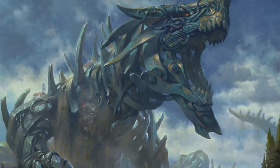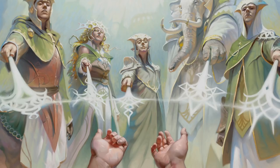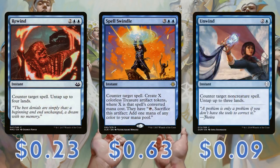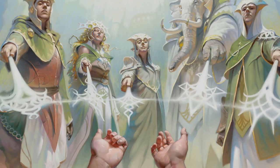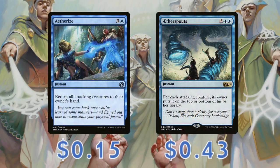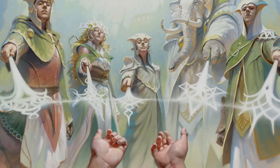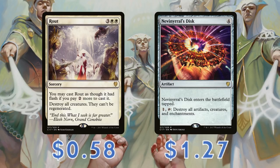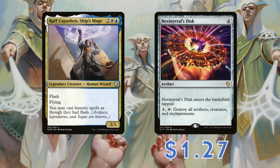Remember, we're going for flashy control here. Speaking of control, our counter package helps us keep our mana open for flashing in other historic cards. Rewind, Spell Swindle, and Unwind all help to counter our opponent's troublesome spells, but keep our mana up to flash in a Metalwork Colossus if needs be. And what control deck would be complete without board wipes? Aether Spouts and Aetherspouts really help slow the game down in our favor, with cards like the instant-speedable Rout and Nevinyrral's Disc also pulling their weight. Nevinyrral's Disc is one of those cards you really have to hope is still there on your next turn, but being able to flash it in on your opponent's end step really helps ensure you get to untap with your disc intact.